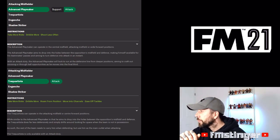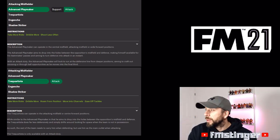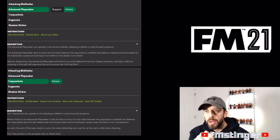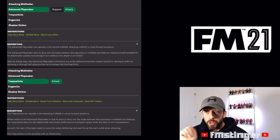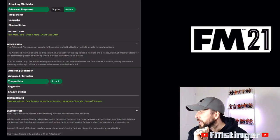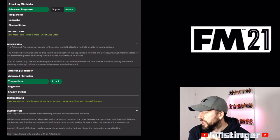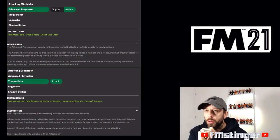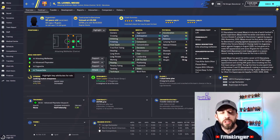The difference with the advanced playmaker — looking at the descriptions immediately — is that your advanced playmaker doesn't ease off tackles like your trek does. He doesn't move in the channels as much as the trek, and he'll have greater responsibility in defensive areas. He still drops into the holes between the opposition midfield and defense, but when he doesn't have the ball he will drop back and supply more graft to the team. That's something to think about when deciding how to use the role.